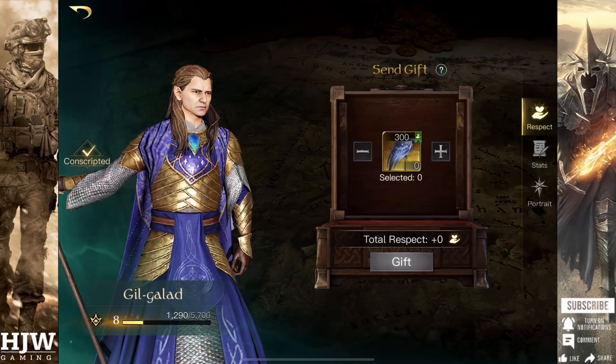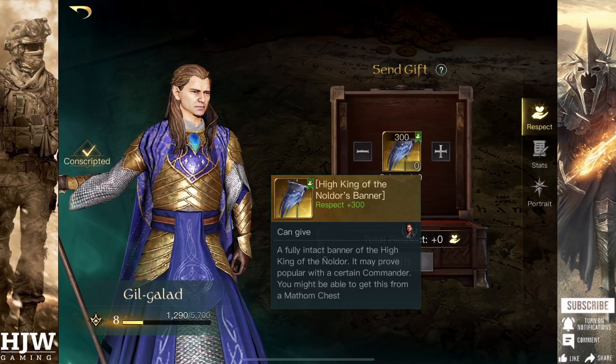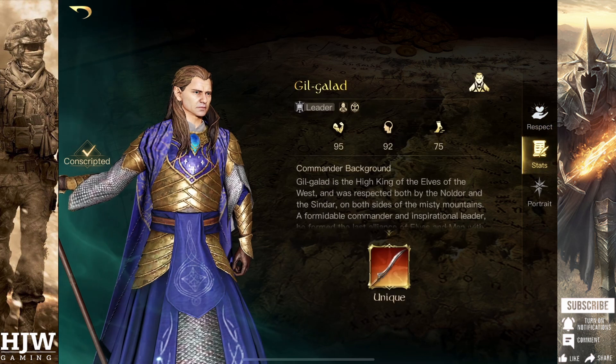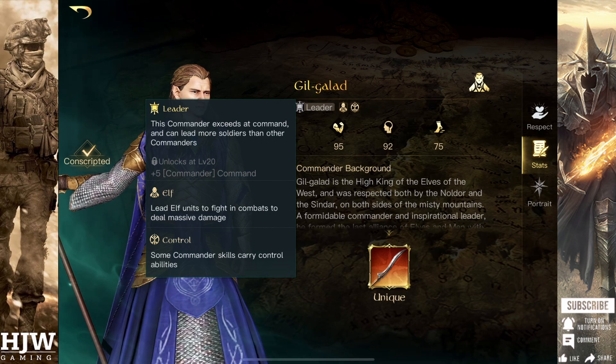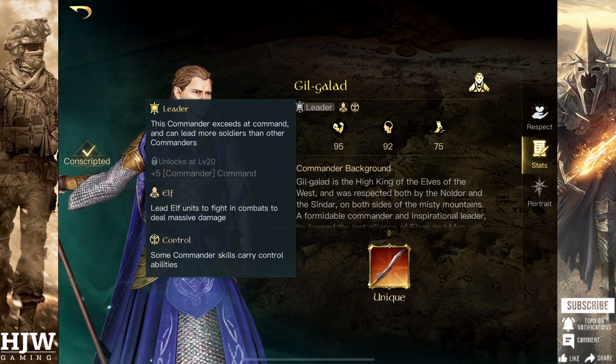Gil-galad is a tier 3 commander. He gains respect through the High King of Noldor's banner, or you can recruit him through his invitation. He's listed as the leader role, meaning you gain 5 extra command once he reaches level 20. He's also recommended to lead elven units and has the control speciality, meaning that he carries skills with control abilities.